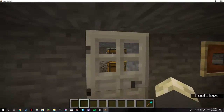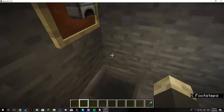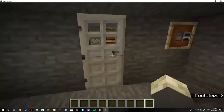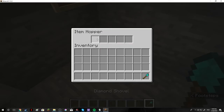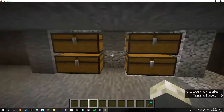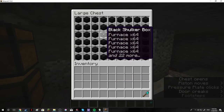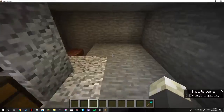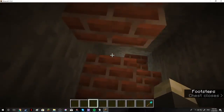This is the redstone contraption I was talking about. Basically, this is a locked door — so if you throw anything in here it won't open, except if you throw a furnace, which is what you need to unlock it. It's weird, and these chests just have loads of furnaces in them so I'll never run out.